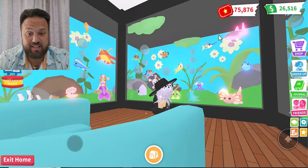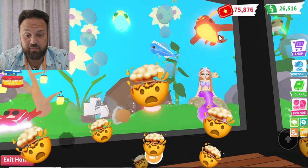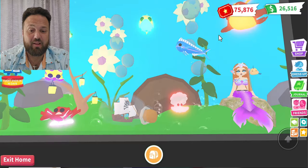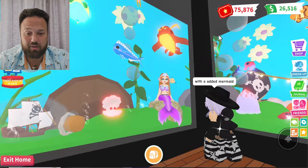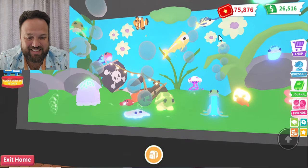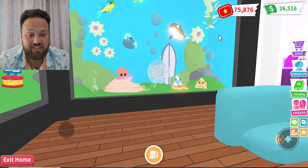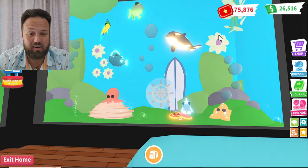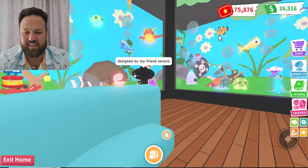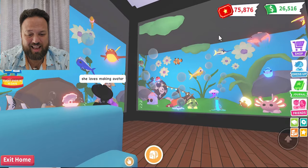This is literally an aquarium — look at the mermaid over here! How did she do this? There's like a pirate ship bottle. I am absolutely lost in an aquarium right now. The mermaid is like the perfect touch. She's got the pirate ship in here, the mermaid, and look at all the aquatic pets. I don't feel like I'm in Adopt Me anymore — I feel like I'm literally in an aquarium.